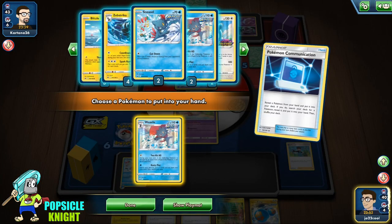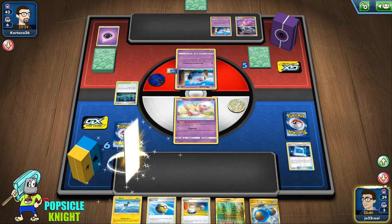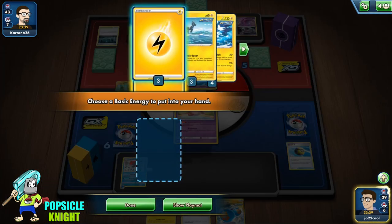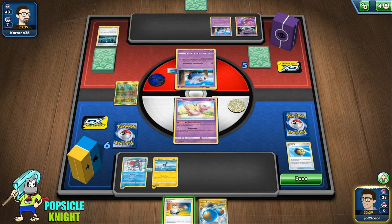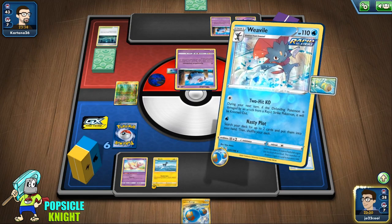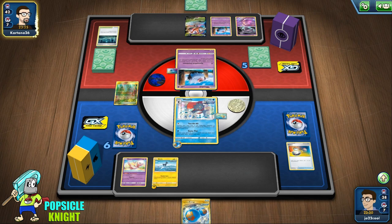Nice, we got heads on that Hammer! Sneasel's Cut Down attack can discard one energy attached to your opponent's active if you flip heads — basically three disarms in one. With Bird Keeper we draw two more cards — we got Blitzel and Pokemon Communication. Let's go ahead and use Weavile. We can bump out their Old Cemetery and get a Lightning Energy. Their Pokemon doesn't have any energy so I'm going to attach it to Blitzel and then switch into Weavile for the 2-hit KO. Blitzel can attack for 10 damage, so the 2-hit KO will still take effect as long as we damage this Wubat.